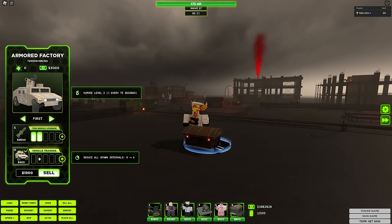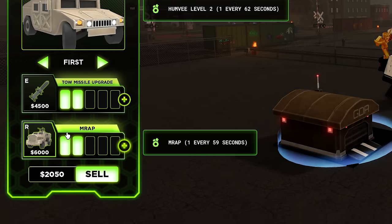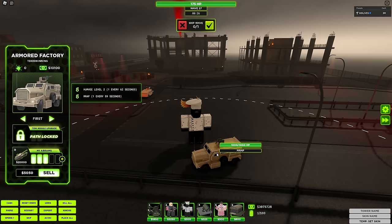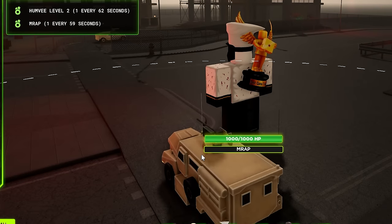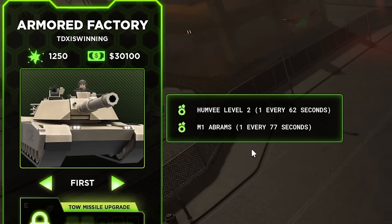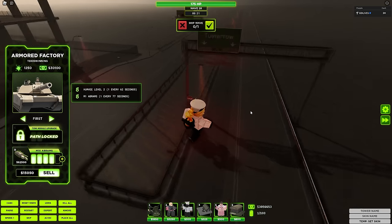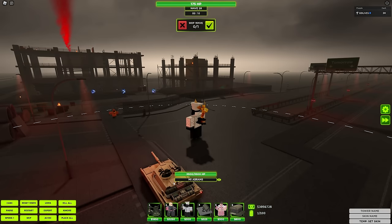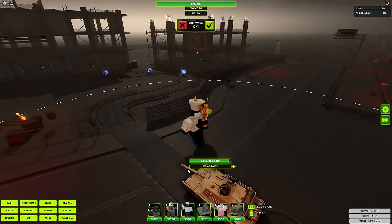As for the bottom path, it goes for vehicle training which reduces spawn time, and veteran training which further reduces spawn time. The MRAP isn't a bad choice — it has 1,000 health. As for the next upgrade, the M1 Abrams has a longer spawn time because it'd be OP if it didn't. It has 3,000 health, detects stealth, and both guns on top do attack, along with the main cannon.